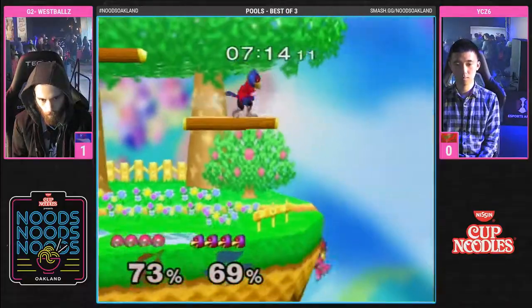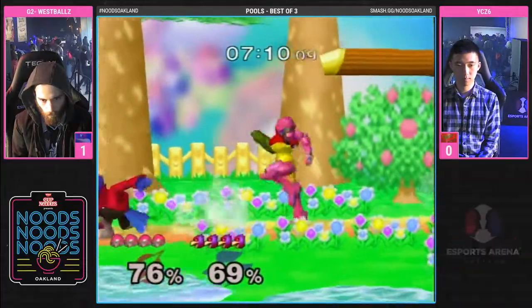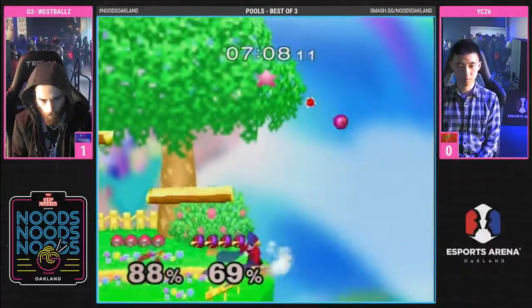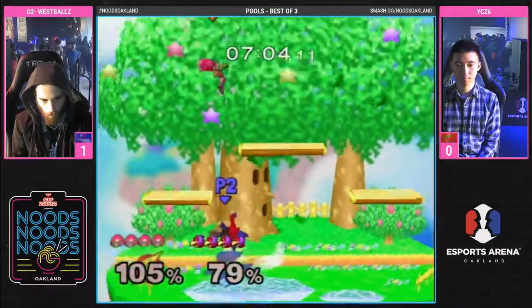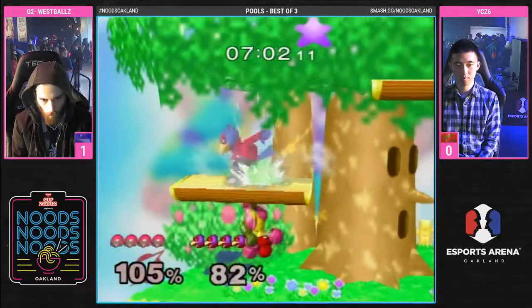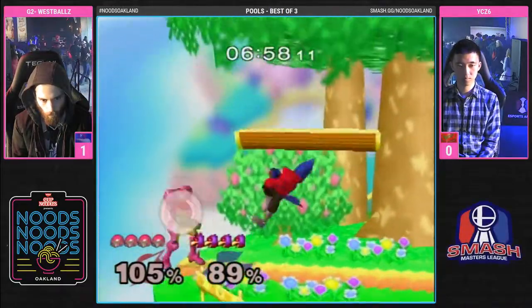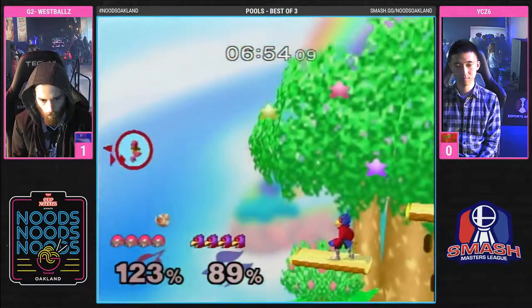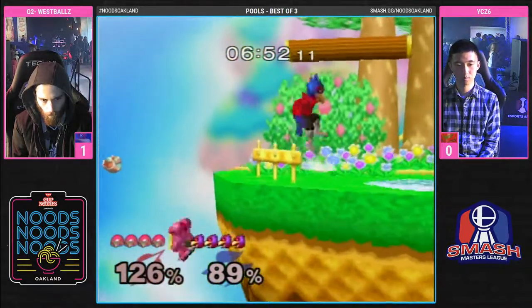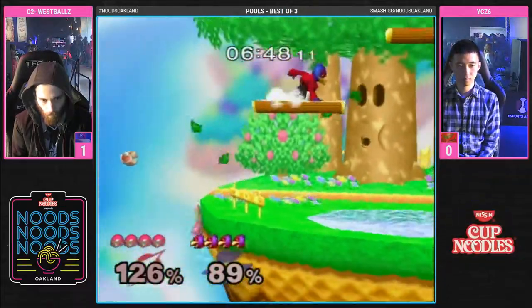I'm playing it from both sides right now. It's actually great to witness it firsthand — I really appreciate that. Wes trying to move now. For Samus, after she does her grapple in midair, she has to hit the ground to get it back. He goes for the shine and the stock's still alive. In that situation, YCZ did the light shield, then got pushed to the stage.